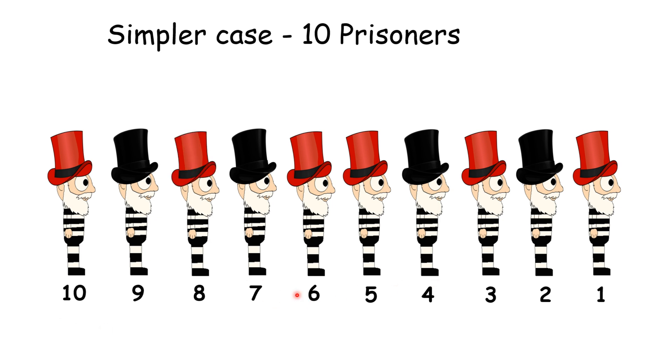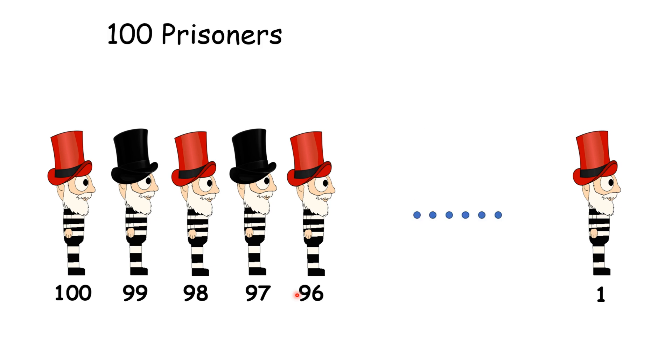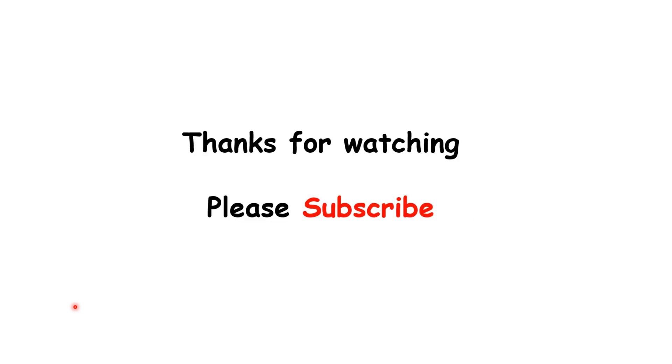This is the other case where there are an odd number of red hats in front of the last prisoner, so he says black — the same logic carries forward for 100 prisoners. The last one says red or black depending on whether the number of red hats in front of him is even or odd. Hearing that, the 99th person makes his decision, then the 98th, and so on. So the answer is that 99 prisoners can be saved for sure if they follow this strategy, and the last one has a 50/50 chance of being saved.